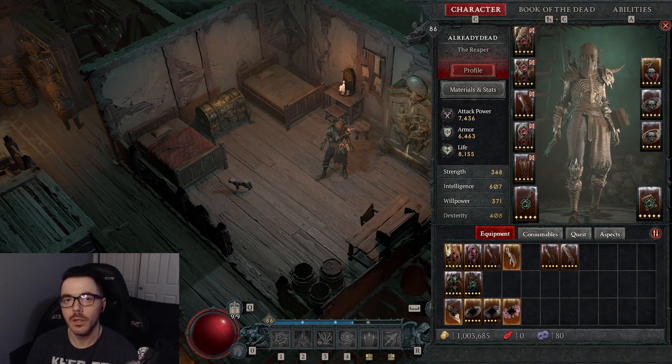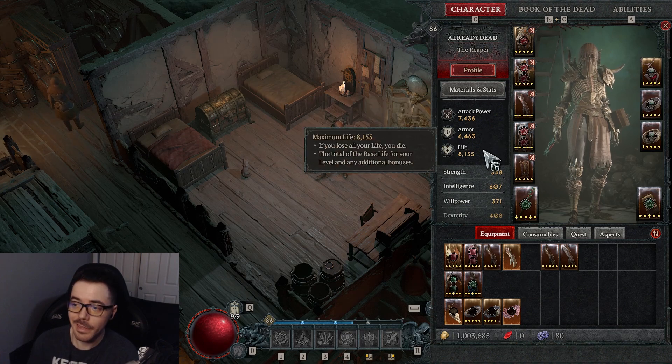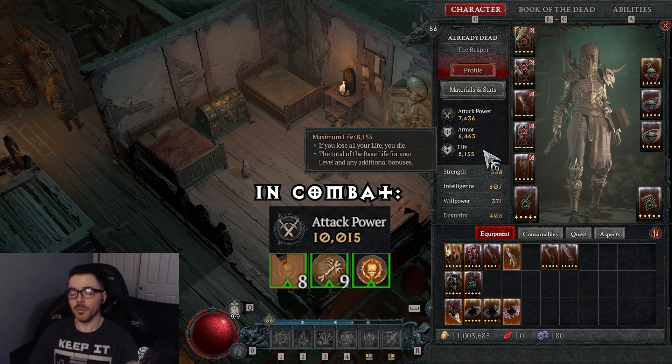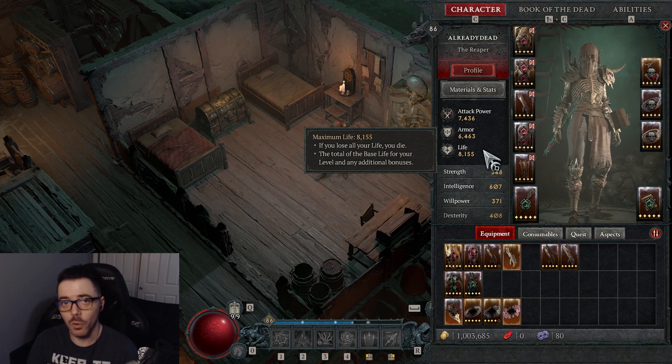That is it for Book of the Dead. With this build you'll have around 7,436 attack power, 6,463 armor, and 8,155 life. Depending on your level those numbers will be higher or lower. A lot of it is still low-level gear — I haven't found many pieces for my current level. Once you get into Torment, it's harder to get upgrades. Just because I'm level 86 doesn't mean you can't use this around level 65-70.